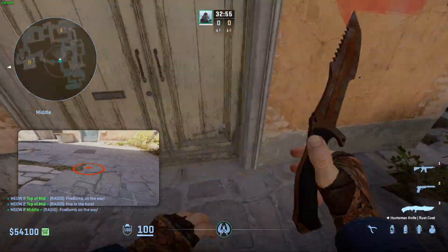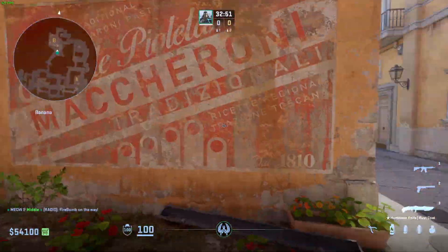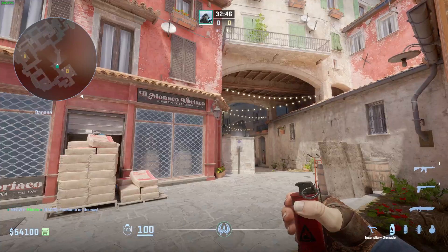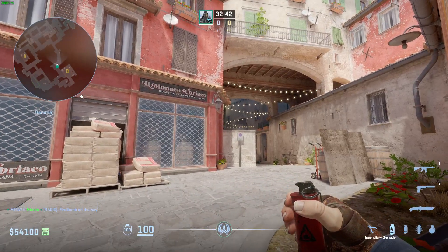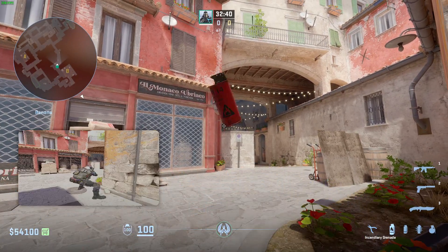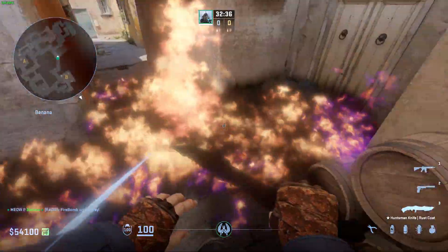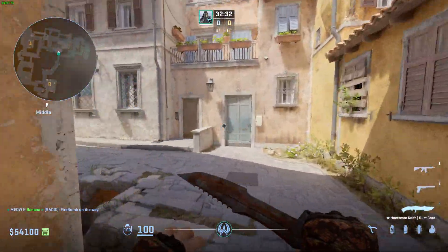So let me show you how to do that as well. Come over here, aim a little bit right to this crouch — it should be around here, just a little bit right to this — and it should molly both sides. This will allow you to take a lot of control early in the round: mid and banana.